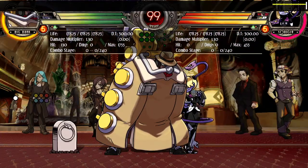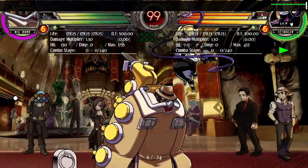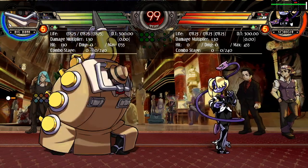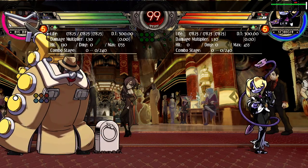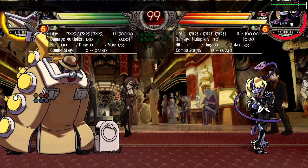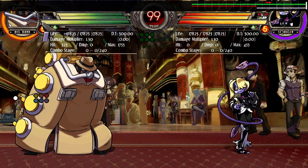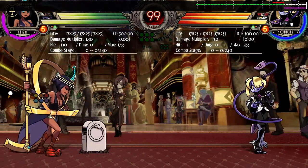You can see I was dashing forward and blocking at the same time. If you crouch you stop immediately, so be careful with people trying to catch you with lows if they realize you're doing that. But it's a good way to get into Big Band because if they commit and do something, you're already blocking so you'll basically be safe.